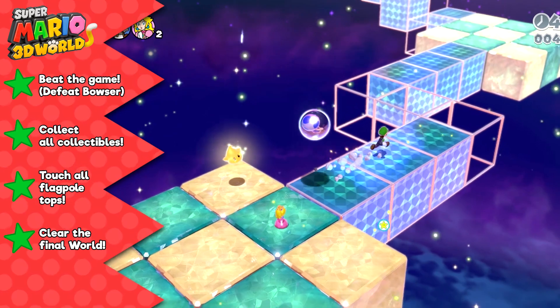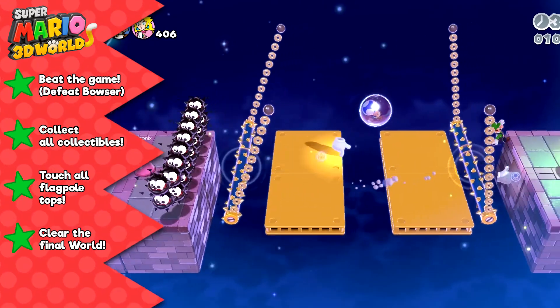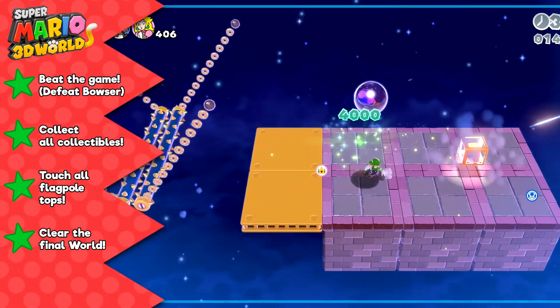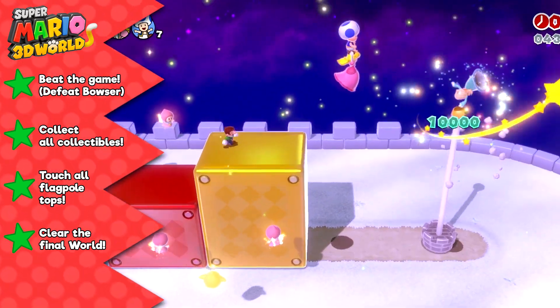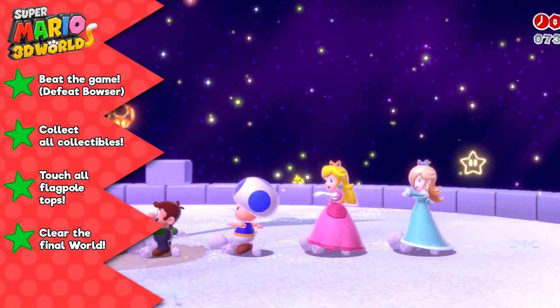So naturally, in order to obtain the fourth star, players must clear World Crown. That once again means collecting every green star and stamp in this world, and that means touching the top of the flagpole on the last level, Champions Road. And now we're finally at the fifth star.